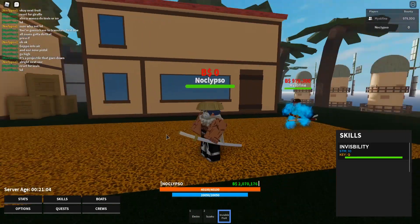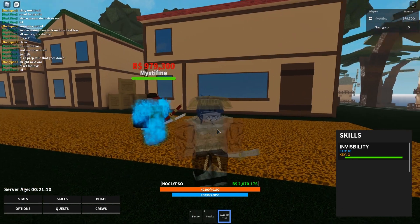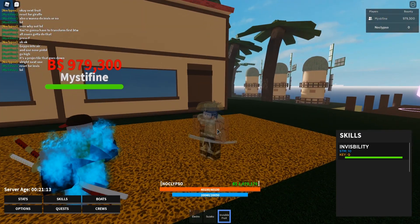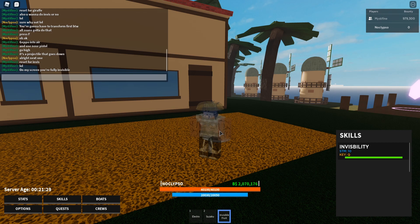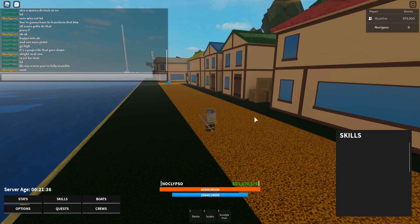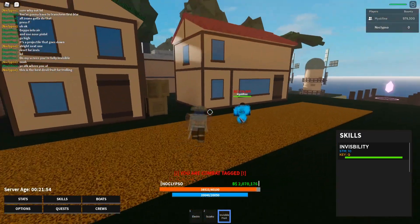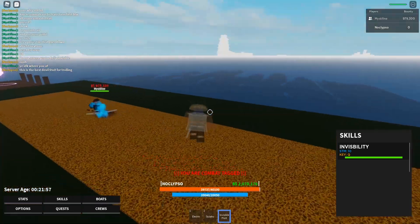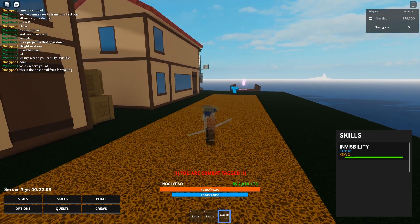The next one is the invisible fruit. You can turn invisible with it. If it fully went invisible I feel like this devil fruit would be really cool because you could do some trolling. The owner confirmed on his screen you're fully invisible. This devil fruit is mainly just for trolling, but it could be pretty OP for PvP as well. You can use electro and stuff with it.